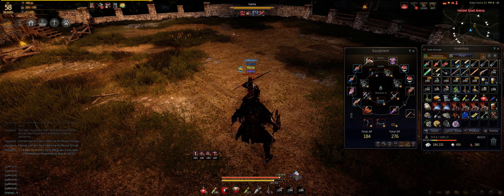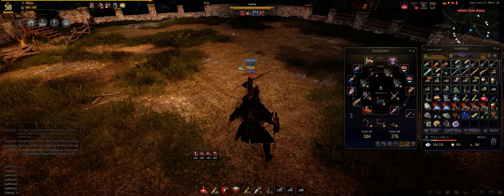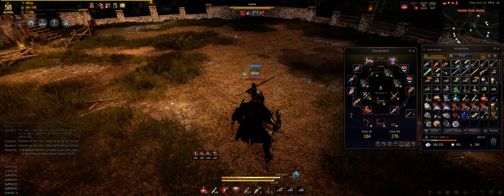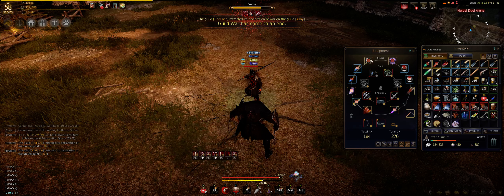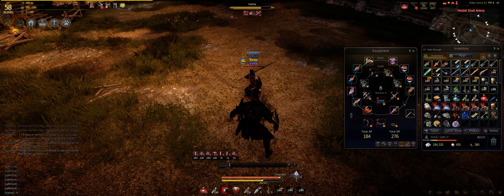So you have on Rosar offhand. Yeah. You have Muskan shoes. Varna 2260.